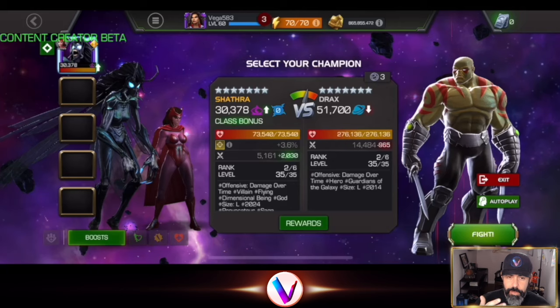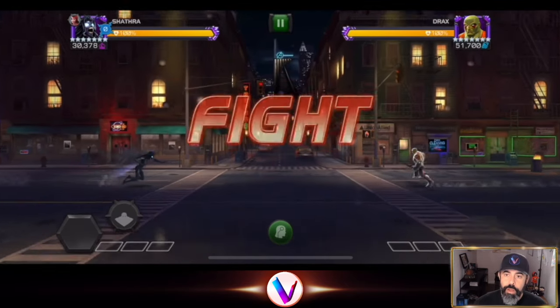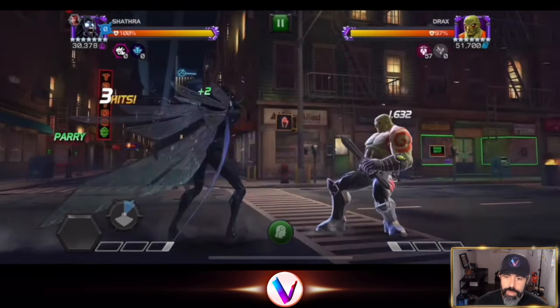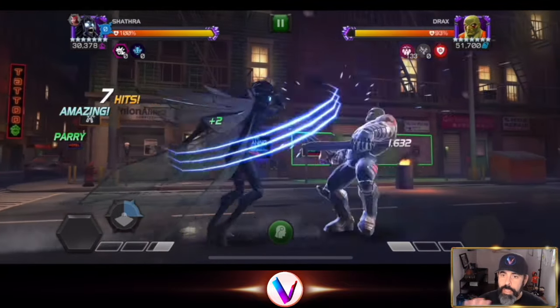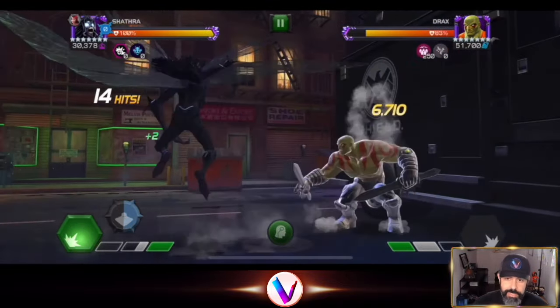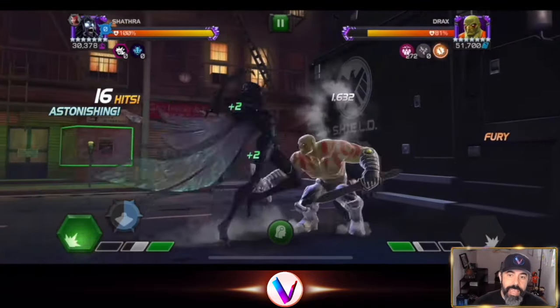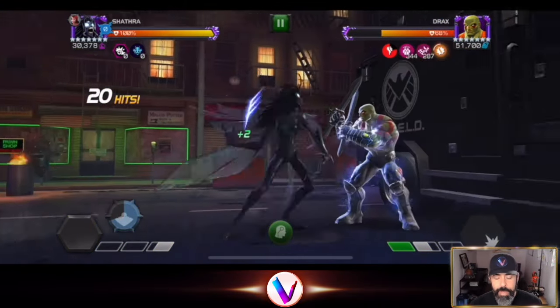We've got this first fight — CCP. When it's a seven-star Shathra, it's always going to be this rank two, Sig 20. This is a 276,000 Drax. For me, it's about that Atrophy — it's going to be where the opponent has buffs that have a duration. She has the Atrophy off of her SP1. It's passive — I love that — and it's going to be reducing the duration of those buffs by 70%. Now, Drax isn't going to have very many buffs, so it's not going to amplify her that much, but you're still going to be pretty impressed with the time.